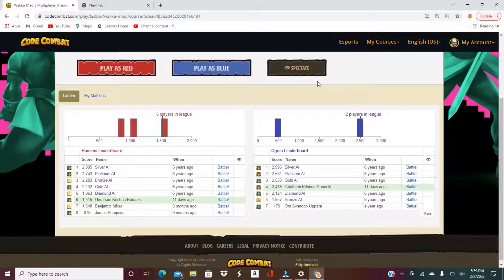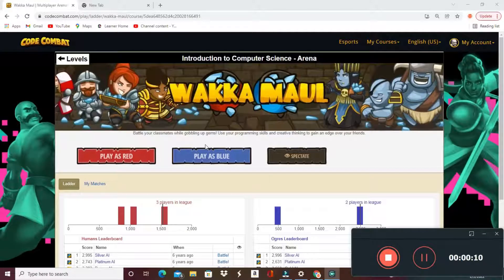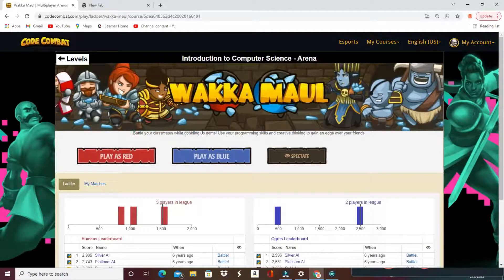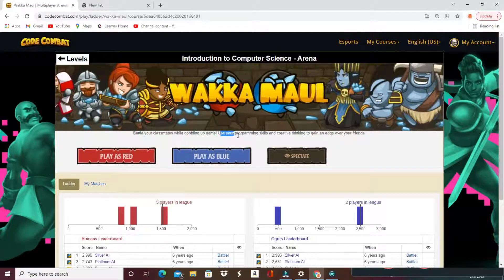Hey, hello, good morning guys! This is Connie with Gotham. Today in this level we are going to do the level 'Walk Them All.' We have to battle our classmates while gobbling up gems, so you have to use your programming skills and creative thinking to gain an edge over friends.